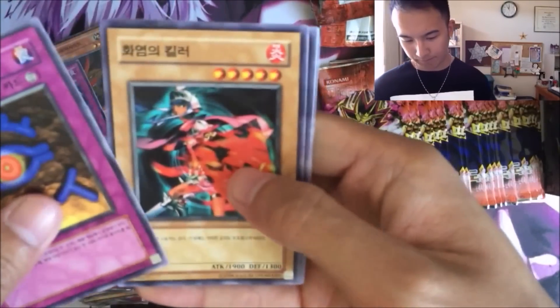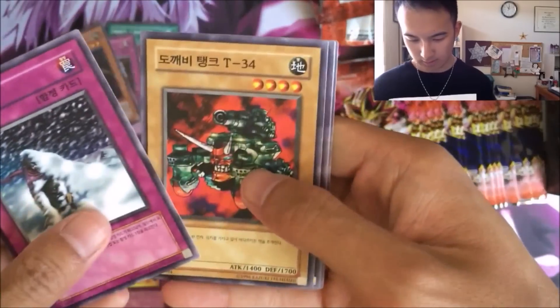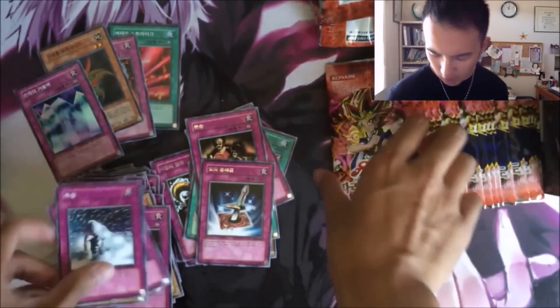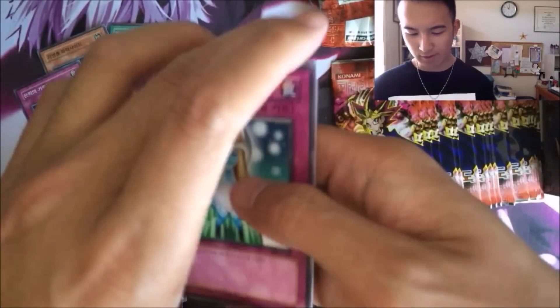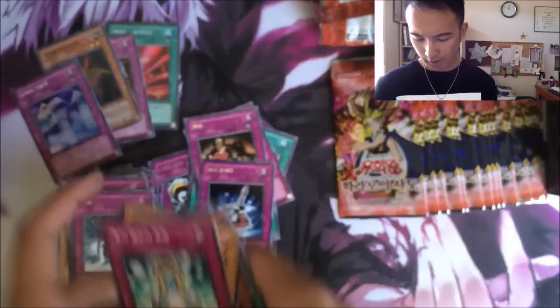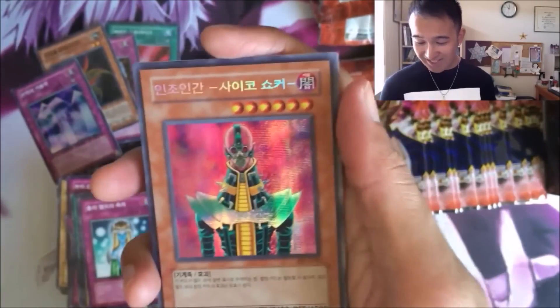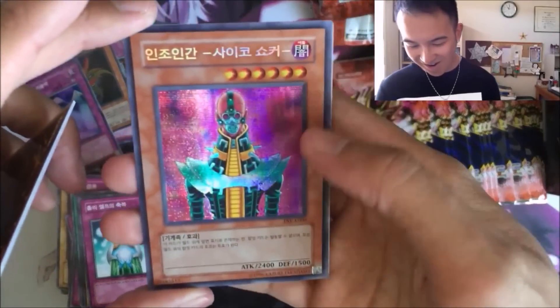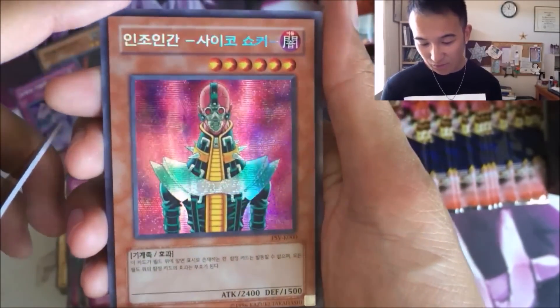Buster Blader! Four-Star Ladybug of Doom — oh my gosh, the four-star killer! I got into the game right when this set was out, so the only sets that were out back then were Legend of Blue Eyes, Metal Raiders, Magic Ruler, and Pharaoh Servant. I was still a kid but I was really into this game. Secret Rare — oh! Jinzo! What I love is the Secret Rare art is like a parallel rare where there's a grid pattern on it, so it looks epic. Oh my God, I'm happy!